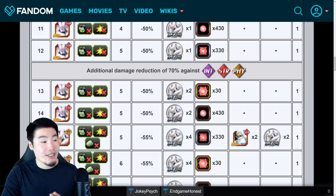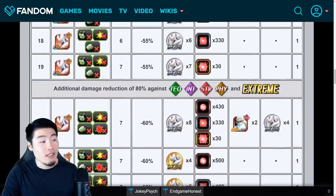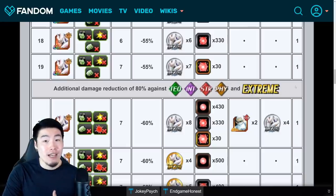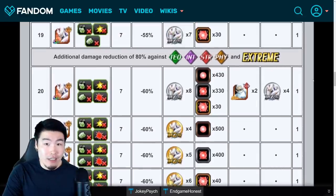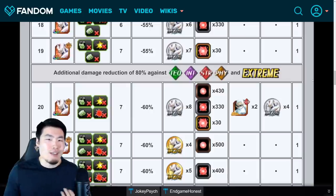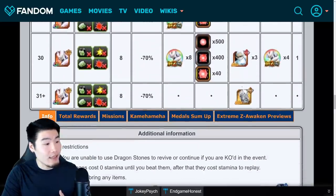After level 12, he gets an additional 70% damage reduction against INT, STR, and PHY types. After level 19, he gets an additional 80% damage reduction on top of the 55% against TEQ, INT, STR, PHY, and Extreme types. So if you're looking to beat this event, you basically have to bring an AGL team — it could be a Kamehameha team with mainly AGL units. But to keep it simple, you can just bring a Super AGL team and you should be just fine. And that's pretty much it as far as the levels go.